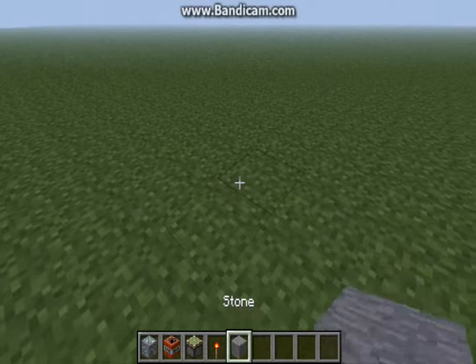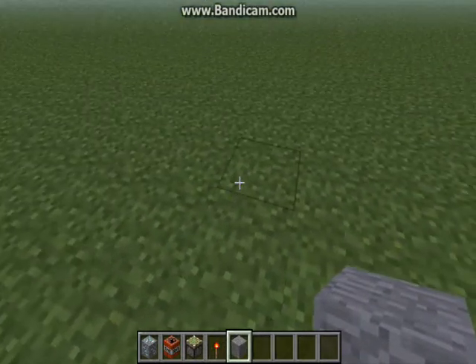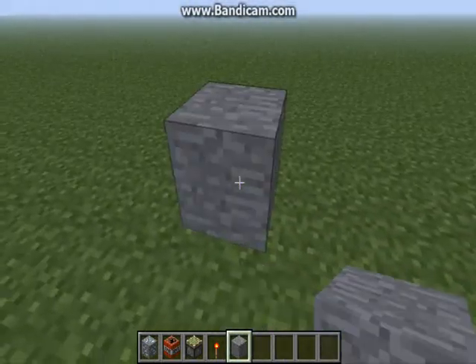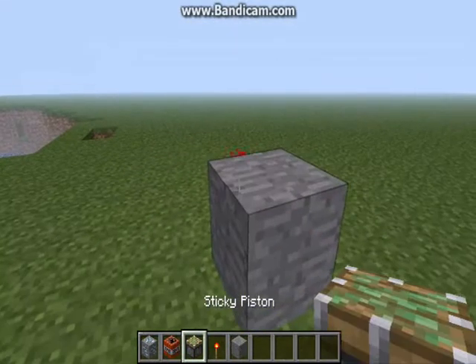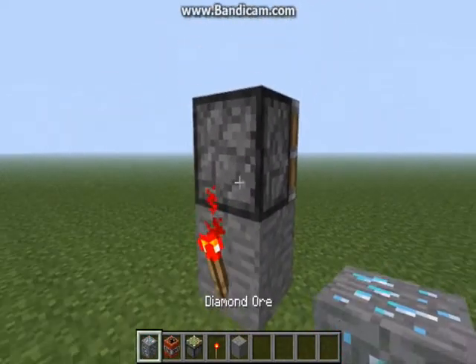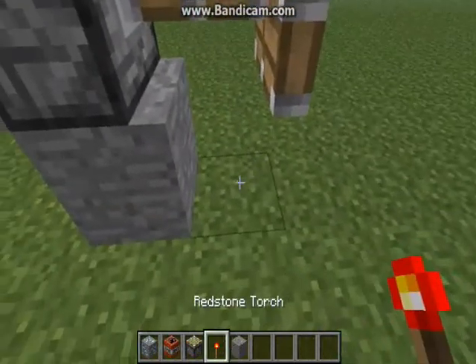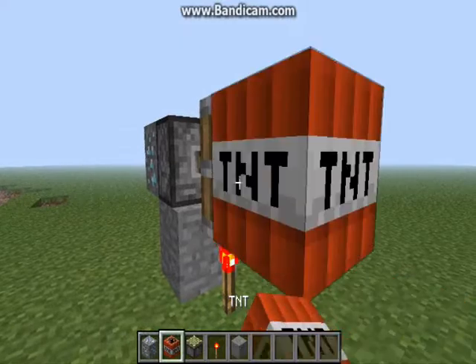As I showed you in the beginning of the video, I'm going to show you how to make a diamond bomb. First thing you're going to do is put down whatever block you want. You put a redstone torch on it. Then you come round and put the sticky piston on top. Then you put whatever all you want here. Then you put the redstone torch down on the ground here and put the TNT there.